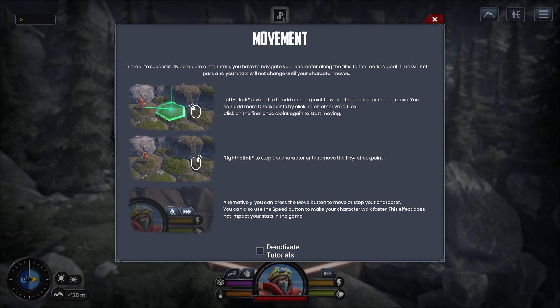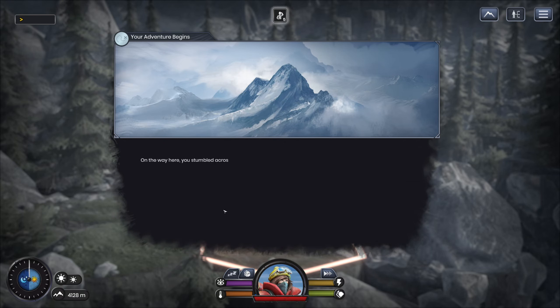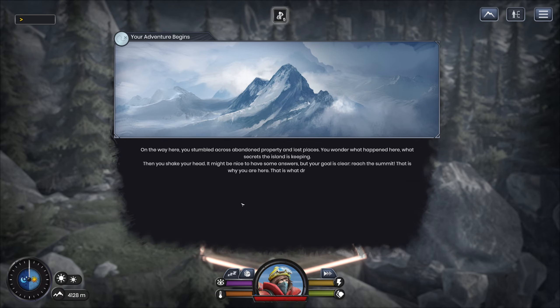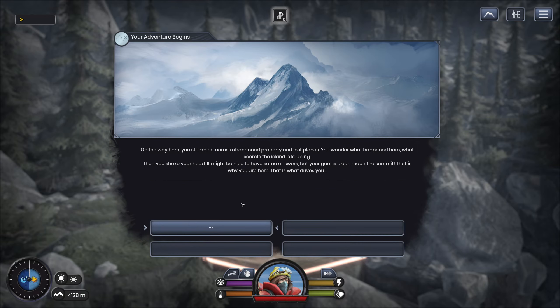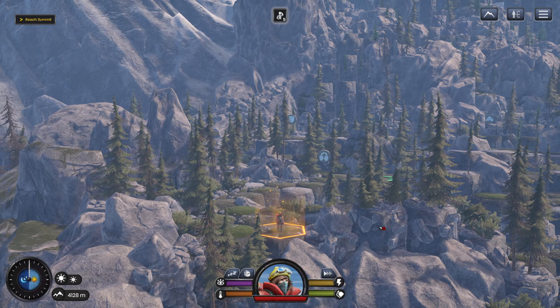Right-click to stop the character or remove the final checkpoint. You can press the mouse to move. You thought it'd be a 3D camping game — you'd traverse an enormous mountain landscape. This island is like nothing you've seen before, largely unexplored. The only information you could find were a few rumors about an unknown occupying force. On your way here, you passed abandoned property and lost places. Then you shake your head — it might be nice to have some answers, but your goal is clear: reach the summit. I've got an achievement — Login. Here we go. Strategy game.